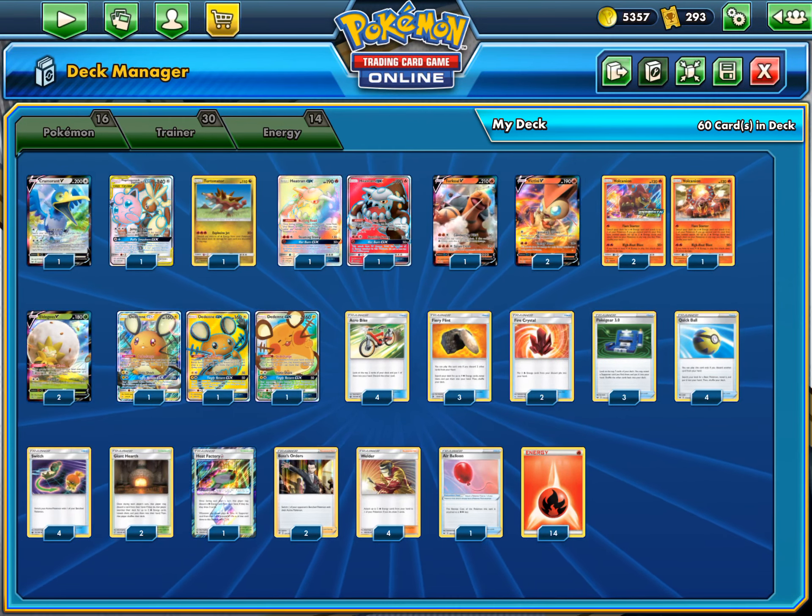We're not using the Ninetales engine anymore - we're using Boss's Orders with Eldegoss to get it back. We've got some new attackers like the Cramorant and Torquil V. We have some tech options like Jigglypuff, Torkoal, Cramorant, and Turtonator, which is kind of a tech for metal decks. Volcanion is there so if we go second - we ideally want to go second with this deck - it can just Flare Starter really easily if we don't get our Welders. Three Dedennes just for consistency.